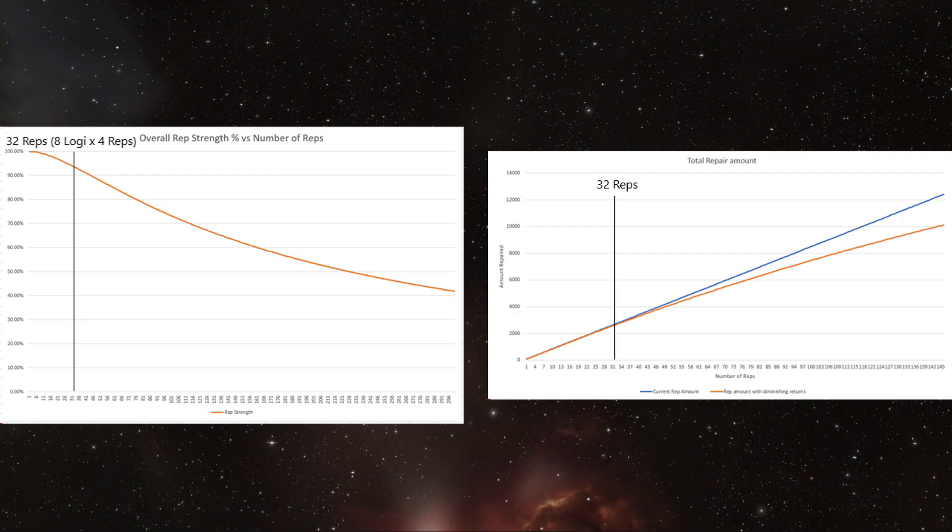This is out of the speculation phase and will be coming in the April patch. Regardless, the introduction of diminishing returns on reps shouldn't have that big of an effect on incursions. Even with 32 reps from 8 Logi ships all on a single target, the most heavily penalized rep will still be applying at 93% efficiency, so it shouldn't be an issue most of the time. Unfortunately, I have seen some close calls where every bit of repping power was needed to save a ship. So even a 1 or 2% decrease in total reps applied will turn some super close calls into lost ships. But I understand why CCP made the change, and I agree with it.